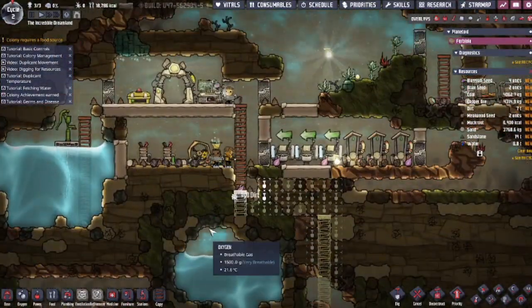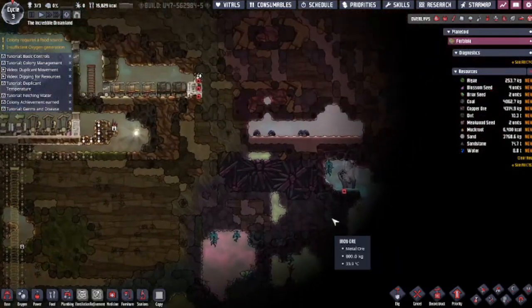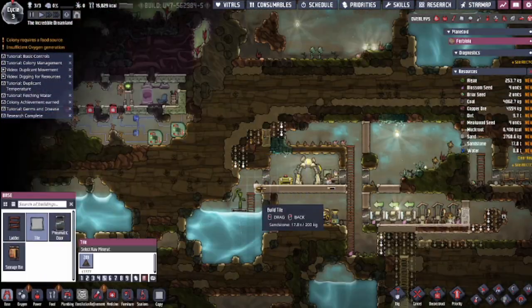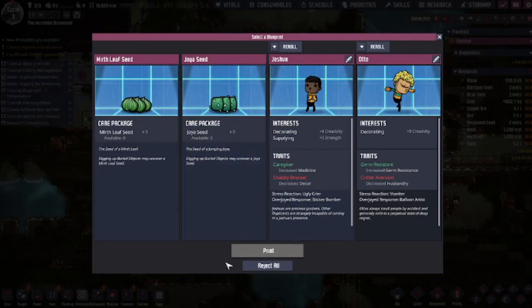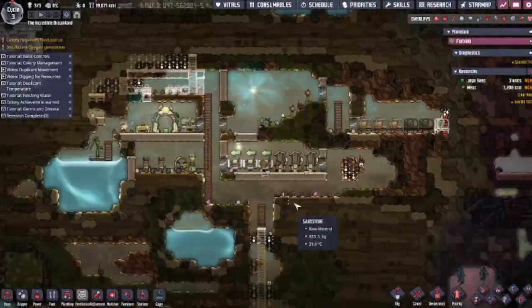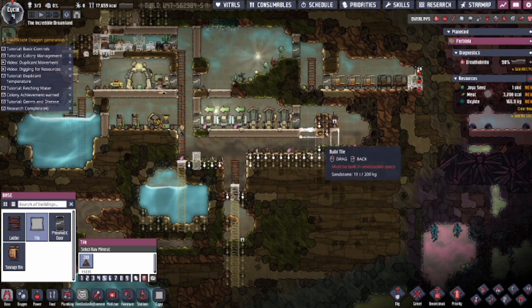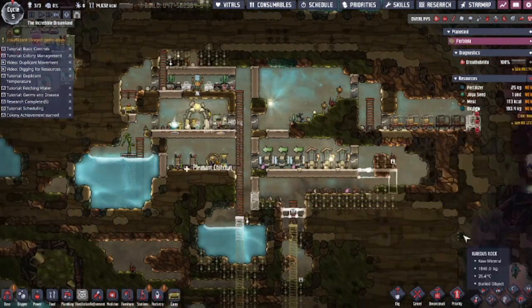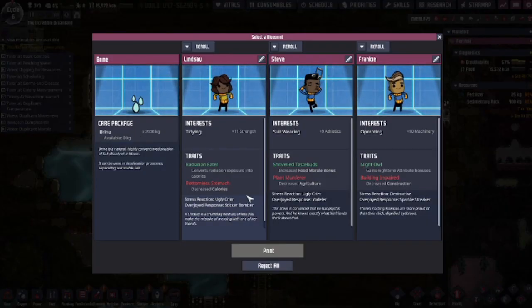Since we have three dupes right now, we'll need a total of 15 mealwood plants to sustain ourselves — that's because each dupe can be sustained by five mealwood plants. We also discovered a cool steam vent to the right of our base. I set up a little carbon dioxide pit for our dupes to store their food in, right next to where we want our mess hall to be. I dug out 17 tiles in the farm so we could plant 15 mealwood plants with one free tile on each side. We also set up a supercomputer next to the printing pod to finalize our laboratory.